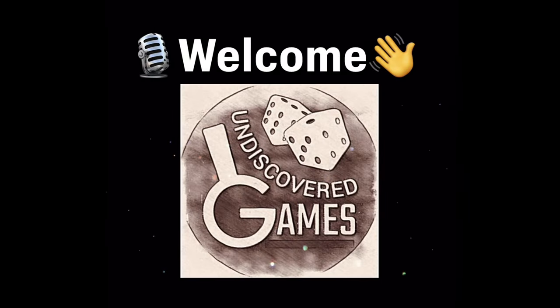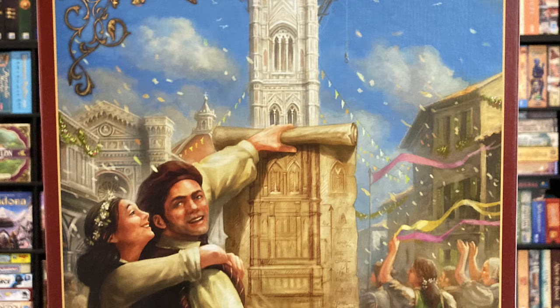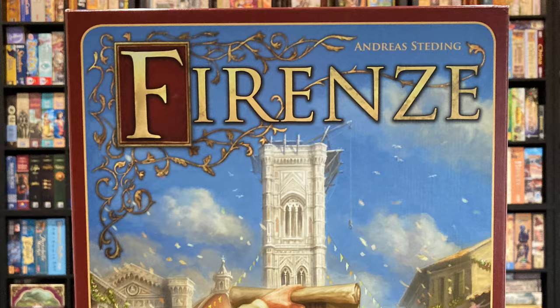Welcome to episode 38 of the Undiscovered Games video podcast, where we take a look at the lesser-known board games of the world and share those with you. This game today might not be considered undiscovered, but it's definitely what I would call a forgotten game, and this is called Firenze, designed by the great Andreas Stedding way back in 2010.